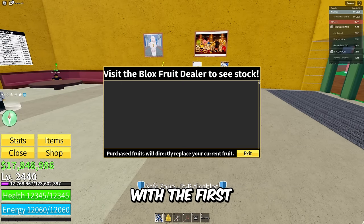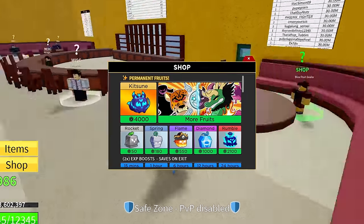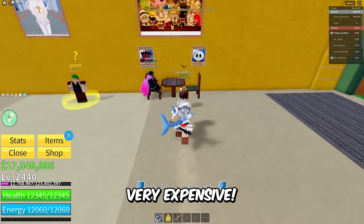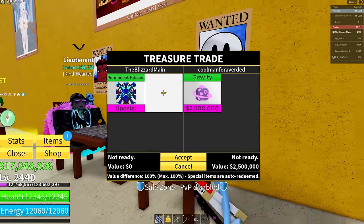We're officially starting off with the first permanent Katsune — look at this bad boy fruit right here. Permanent Katsune for 4,000 Robux, which is very expensive. We got Cool Man Forever Dad right here, boom — slapping it in: permanent Katsune.